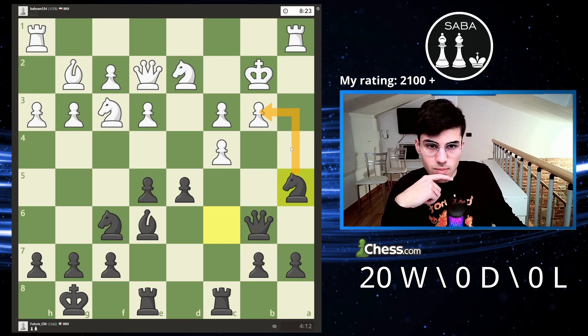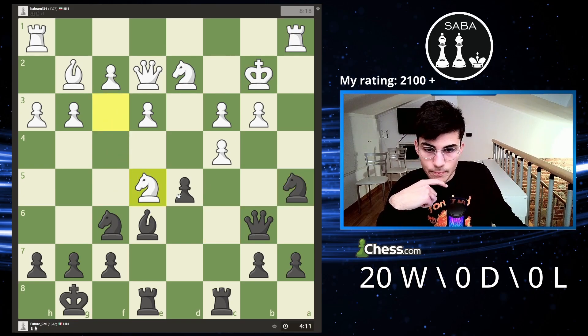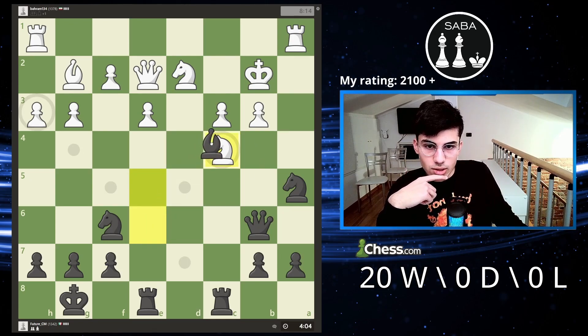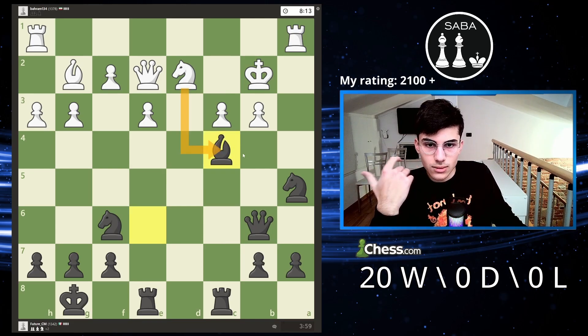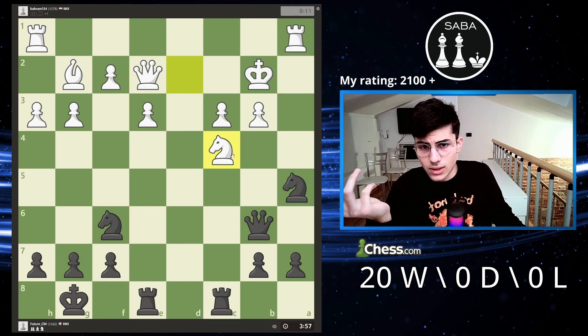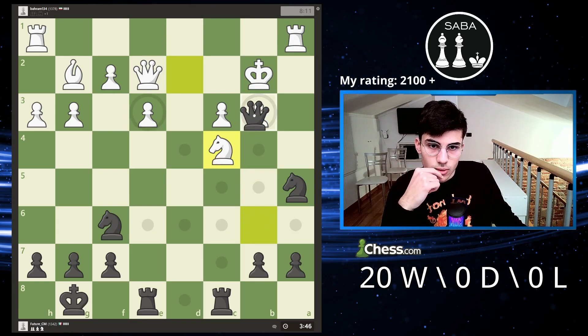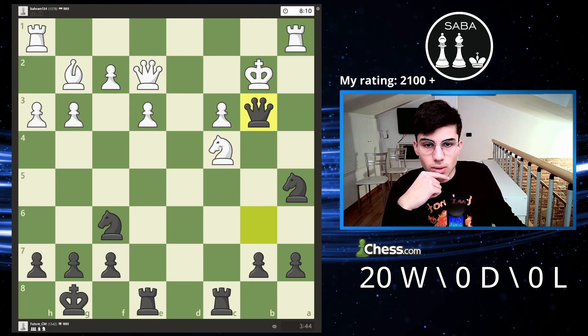Now it's defended by the knight, but let's say he takes this pawn — I'm going to take this. I saw this: I'm going to take this pawn and there isn't a good way to defend it. If he plays something like this, I'm just going to take with the bishop and he can't take with the pawn, he has to take with the knight. After that I just win a piece. I could even take this pawn — if I take this pawn I also win a piece because the knight is not defended. I win this pawn and take the knight with my knight.